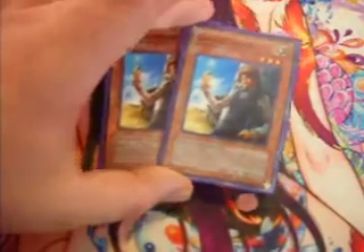Two Gambler of Legend — flip three coins and apply the following effects. If it's three heads, destroy all monsters you control. Three tails, destroy all monsters you control. Not as great as the first Gambler of Legend, but still pretty good. Probably my favorite card in the deck.